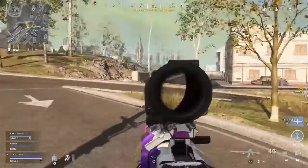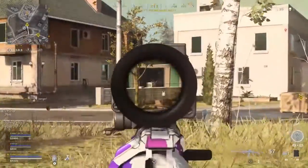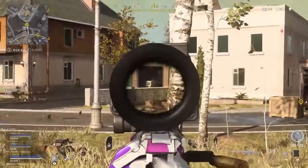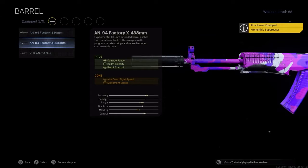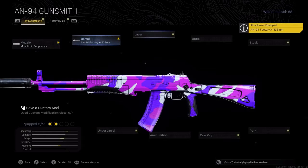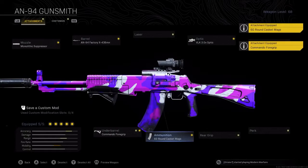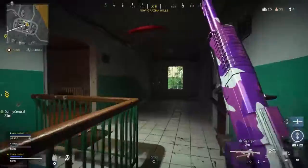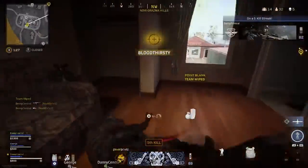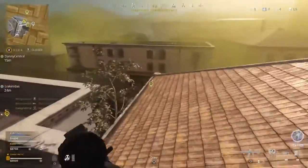My next loadout features one of the new guns in Warzone Season 5, the AN-94. It's not in the top three but used correctly it performs really well. The build uses the Monolithic Suppressor, AN-94 Factory 438mm Barrel, VLK 3x optic, Commando Foregrip, and 60 Round Mag. The most important thing is the AN-94's hyper burst feature — it shoots two bullets instantly when you start firing, so landing your first shot is key. You also want to burst fire yourself: shoot four to five bullets, pause for a split second, then fire again for the highest time to kill.